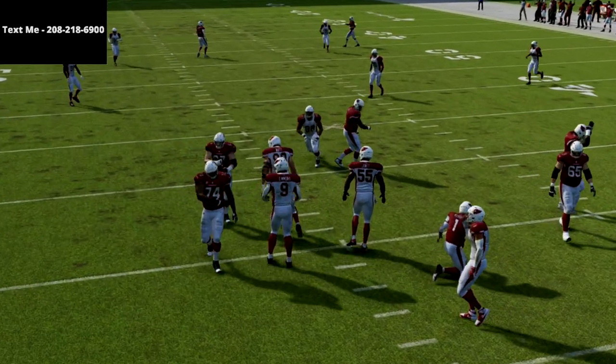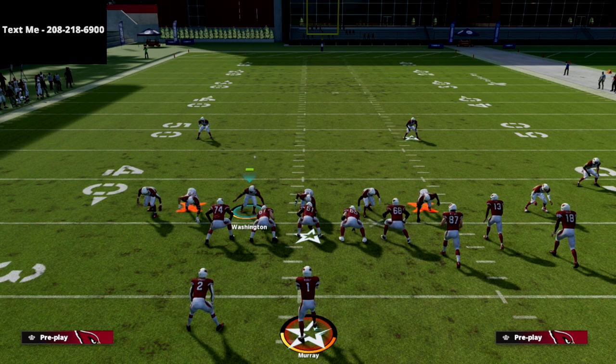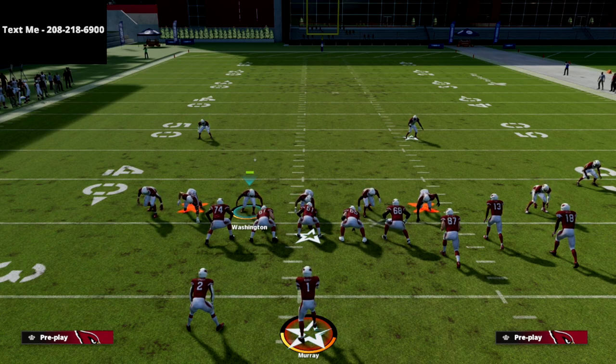Thanks for watching the video. If you want to get my 245 Odd defensive ebook, there's a link in the description. You can get the entire defensive guide for just $15. We already have over 20 breakdowns in there — our Pinch Two blitz has 17 setups alone. We also have the best looping pressures in the game. Click the link in the description, it takes you right to the website and we'll get you squared away in a matter of seconds. Thanks for your time and support, and let me know what you think about the guide.